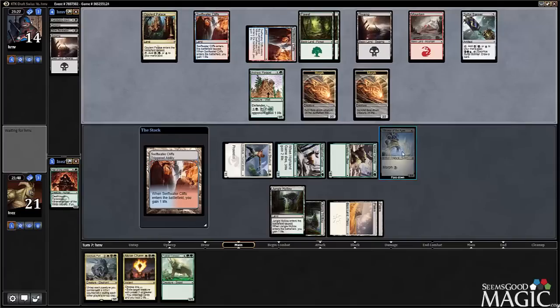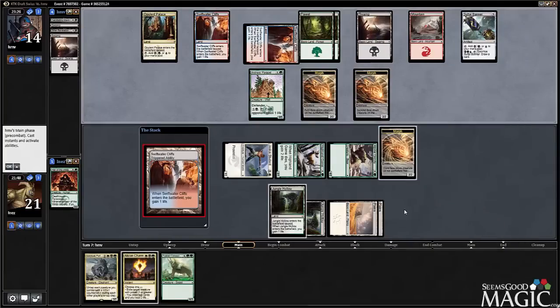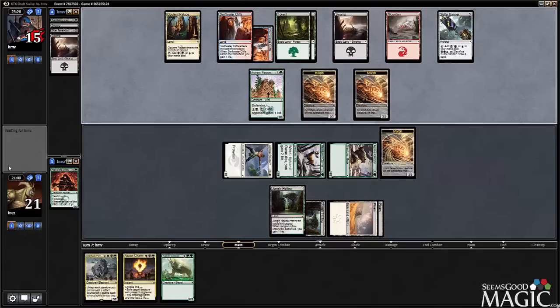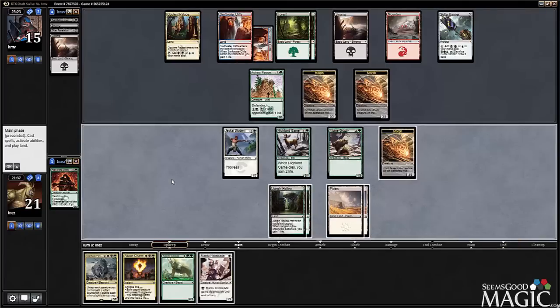Is that how morphs work now? Is that a new patch? That was weird — did anybody else see that? I didn't have it highlighted and it was like showing me what it was. No attacks; he's got the mana up now, so now I might have to play it a little bit more chill.